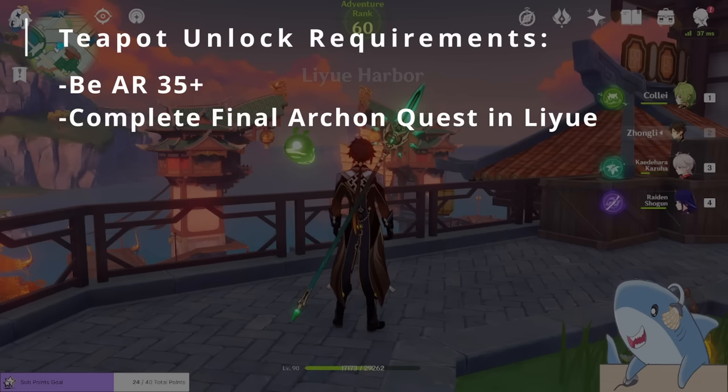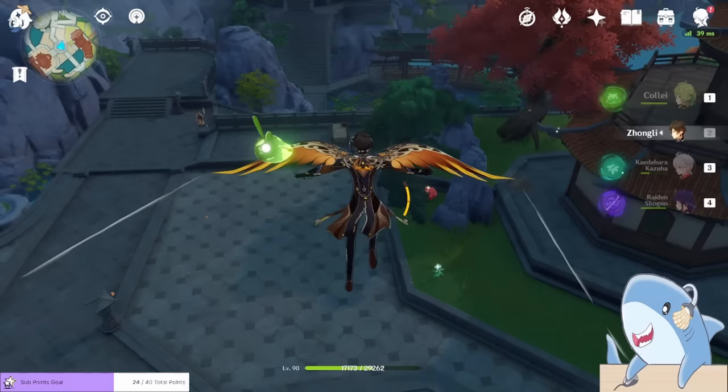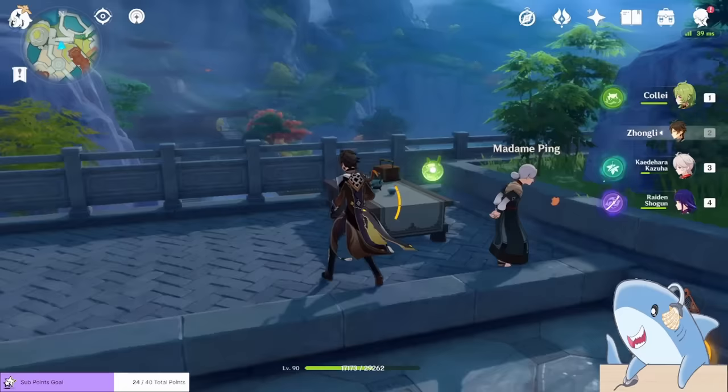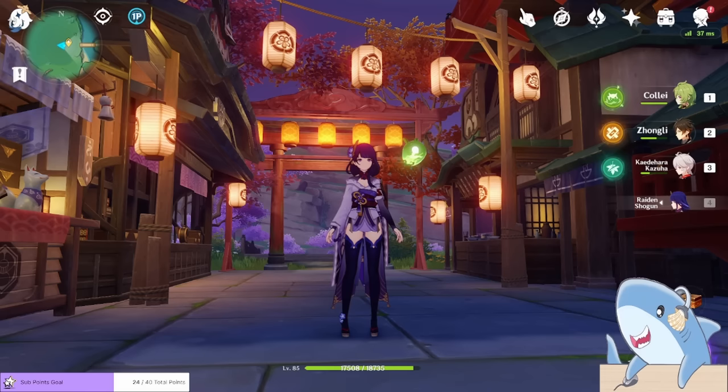I won't spoil any of the story, but this is the last quest in the Liyue Archon story. So if you are doing the Inazuma Archon quest, you've already done this. Once you've completed this quest and are AR-35 or above, simply go to Madam Ping in Liyue. When you talk to her, a new quest called A Teapot to Call Home will be available. Madam Ping talks about her own interdimensional teapot and says she'll gift one to you if you help her out. She'll also introduce you to Yanfei.